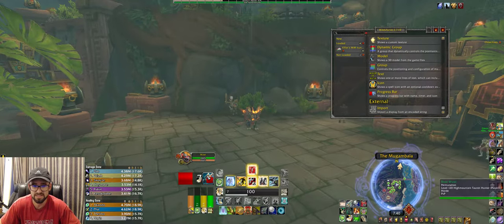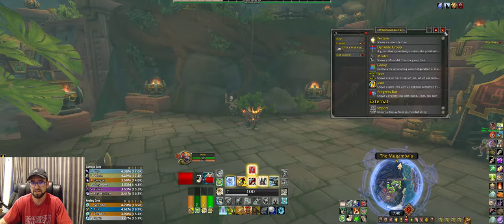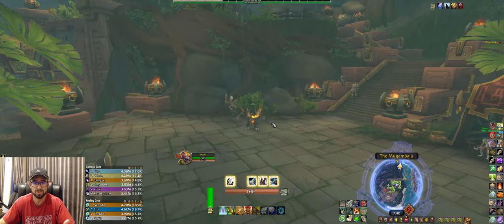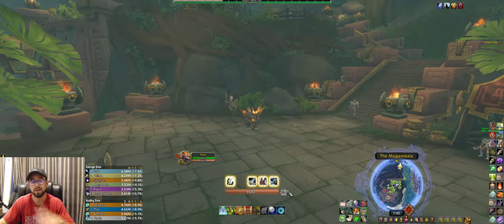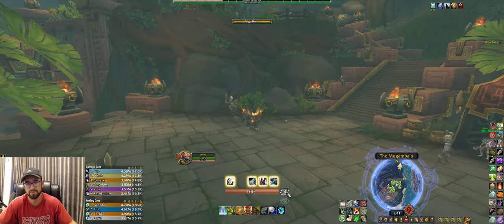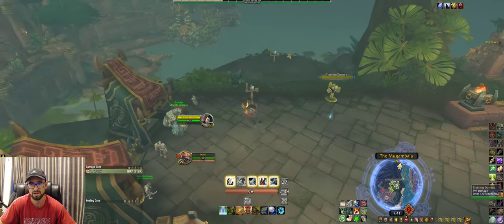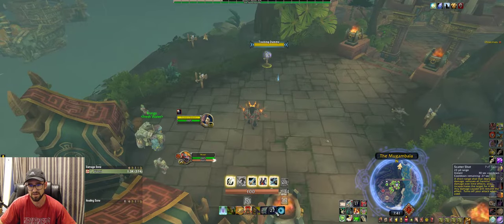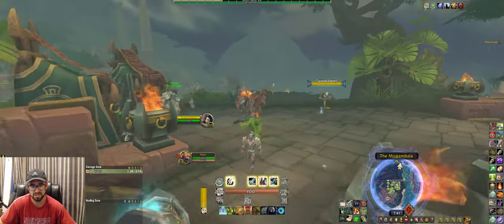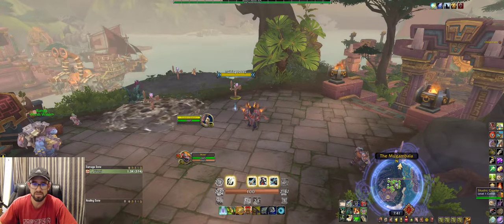The main thing I want to point out is that on the perimeter of my core abilities, all these big cooldowns are counting down right now. But importantly, I have it set so abilities are hidden when they're NOT on cooldown. For example, you don't see Aspect of the Turtle — that means it's available. I use it, cancel it with my macro — now the cooldown shows. I use Feign Death, that's on cooldown. Trap — cooldown. Barrage Shot — cooldown. Scatter, Aspect of the Cheetah, Survival of the Fittest, Disengage, Tar Trap — you see them all pop up.